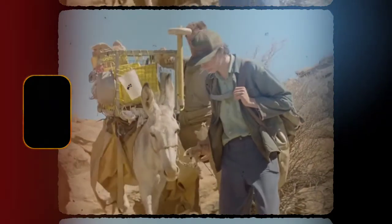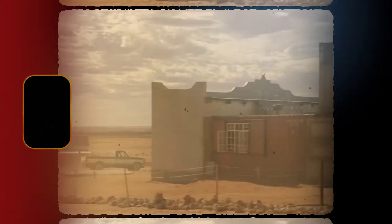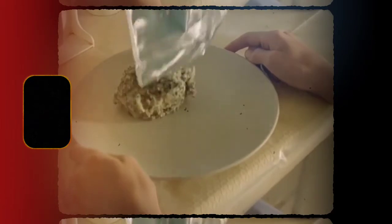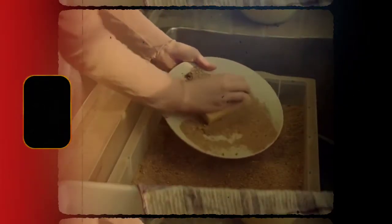On their way back, their mule falls down and breaks its leg. Ernest reluctantly shoots the animal dead. The two come back home to Jerem's sister, Mary, serving them bag food. Because of water scarcity, we see Mary cleansing the dishes with soil.